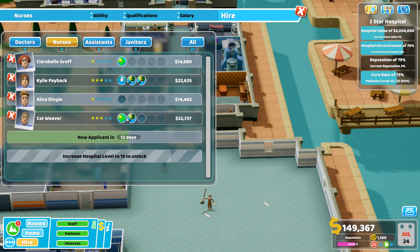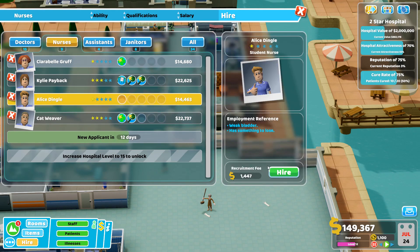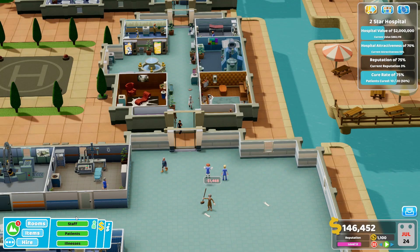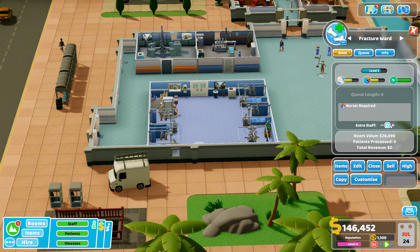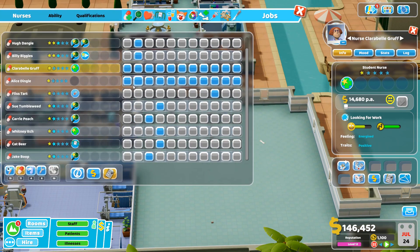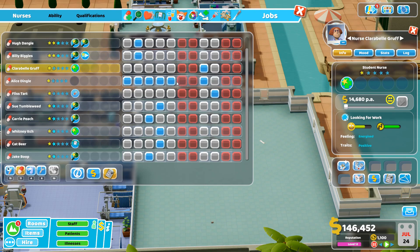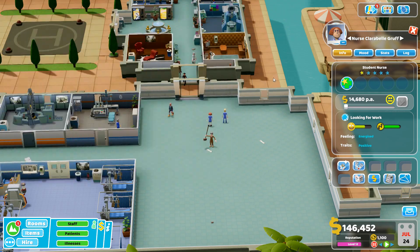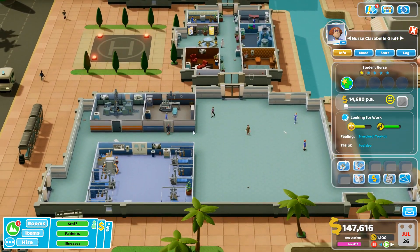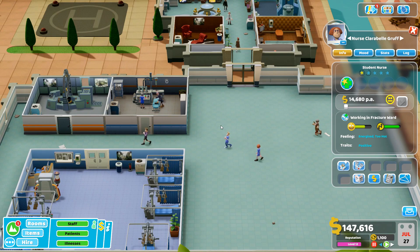Found an untrained nurse with excellent stats - hired! Changing her stats to level two. Assigning her to work in the fracture ward, along with another nurse. Getting ward management training started. Now we can deal with fracture patients which is awesome.